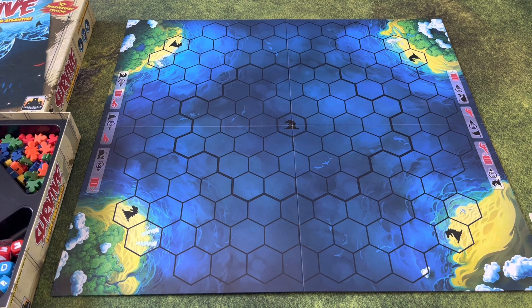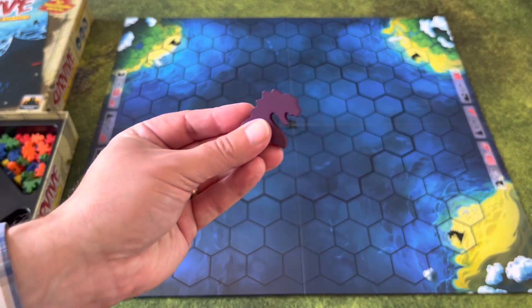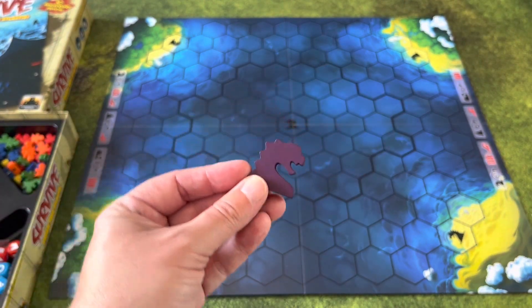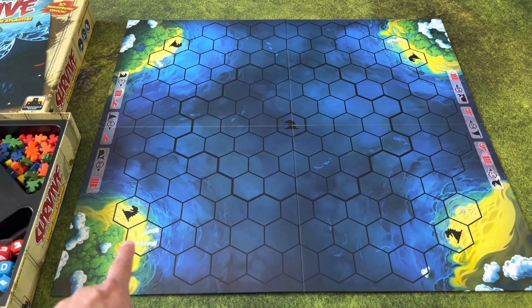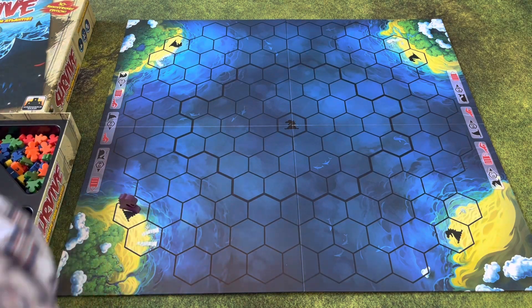Simple, right? Well, there's going to be things that are going to try to stop you. There are Krakens that start on the board when you're setting it up, in each Kraken spot. You can see them there, there, there, and there. So you'll lay those out like so.